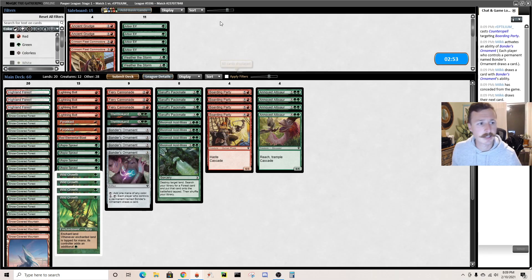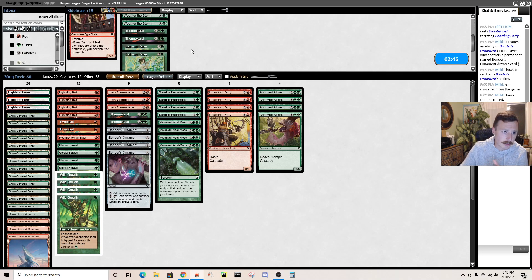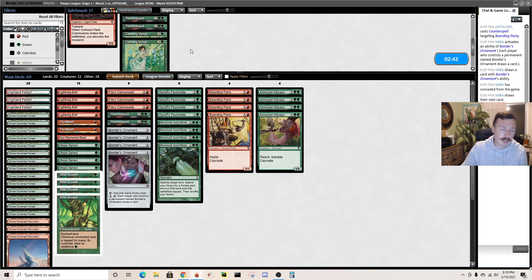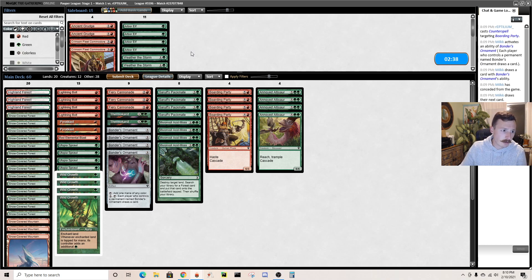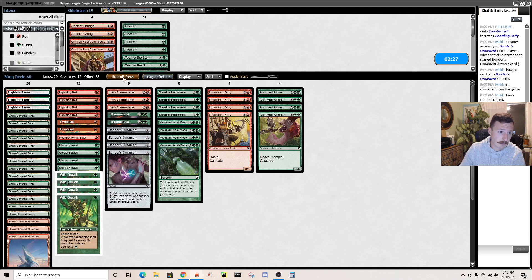I still don't hate this sideboard plan. They probably only have one or two Anglers in the deck. I think Cannonade is going to be good versus a lot of their draws - just good against Ninja, their small faeries, Spellstutter. I don't think I want Arbor Elf on the draw. They're just so bad with Cannonade. Let's run it.